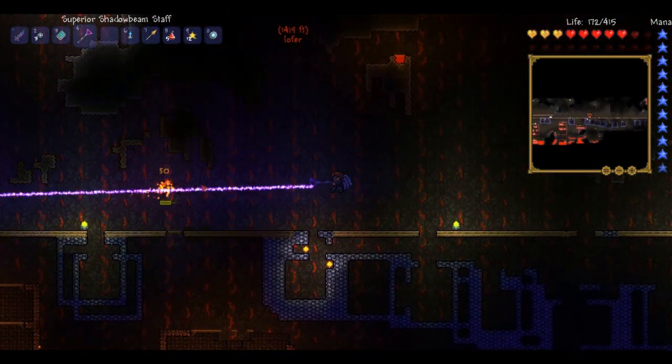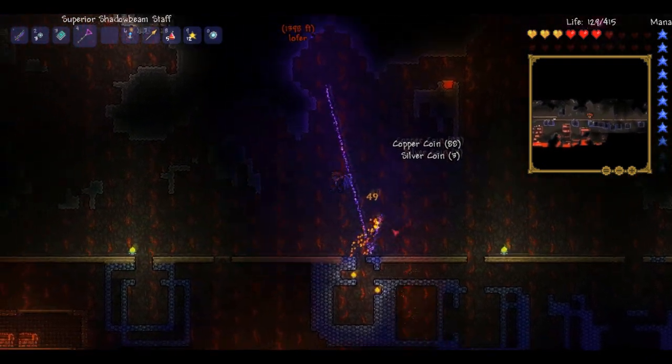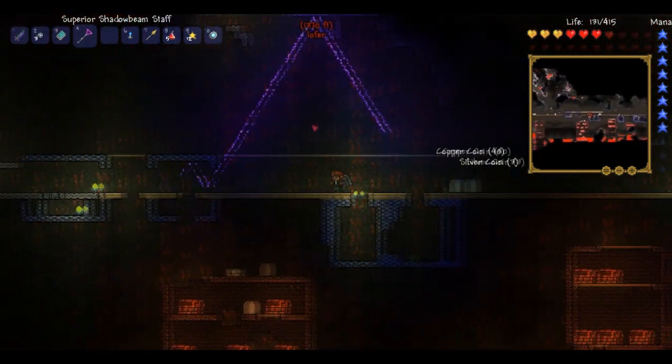Hey guys, Luke from DLM here and I am currently in Hell using the new weapon, the Shadow Beam Staff. This is quite a rare drop from the Necromancers in the dungeon, which are very hard enemies to kill, except it is totally worth it.